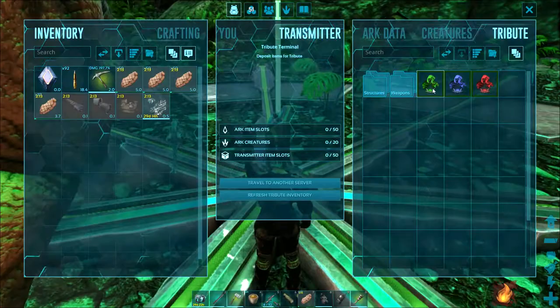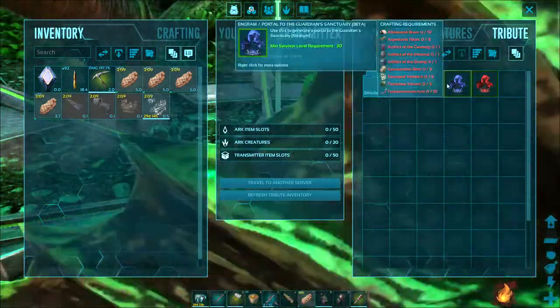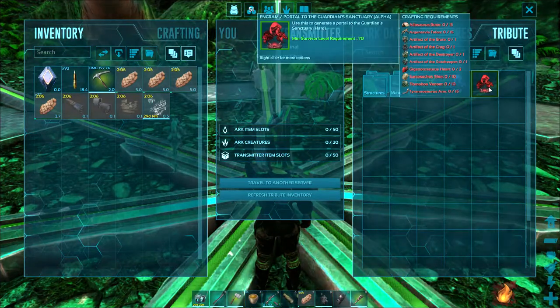And Tribute — that's your boss fight page. It shows your boss fights and you can see what you need to actually fight bosses, just by mousing over.